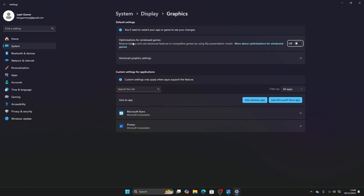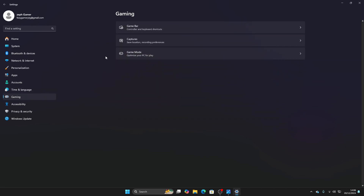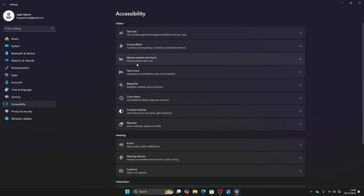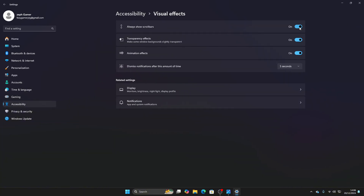Make sure 'Optimize for Windows games' is enabled. Then go back to Gaming, Game Mode, and make sure Game Mode is enabled. Once you do that, go all the way down to Accessibility, then Visual Effects, and make sure all of these options are turned off. This will heavily reduce your input delay.